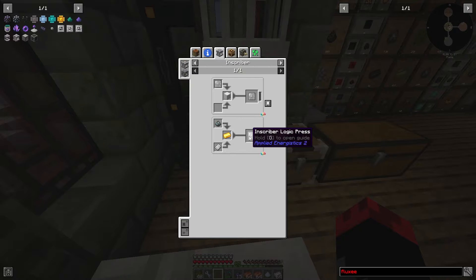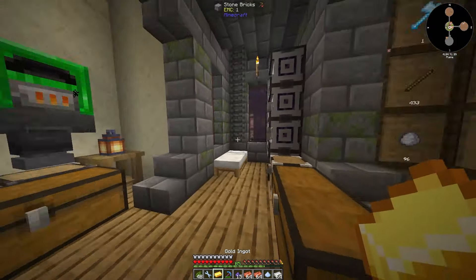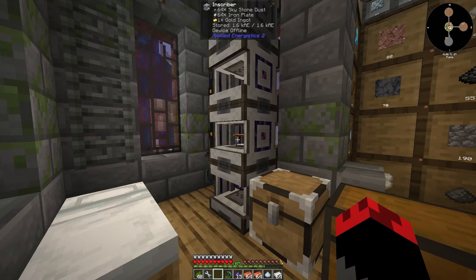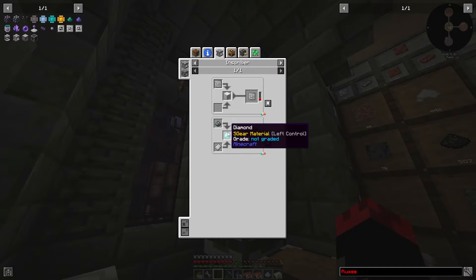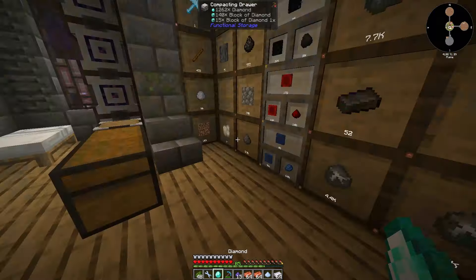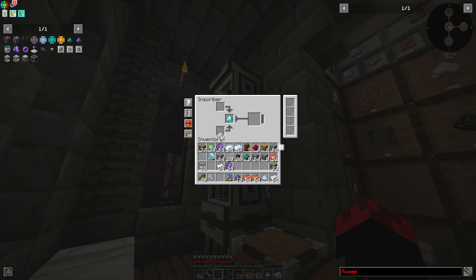Here we go, so we need gold, iron plate, and skystone. Let's grab one real quick and toss it in the middle — skystone and iron plate going in nice and slow. The next one we need to make needs diamond and other stuff, so let's grab a diamond real quick — by the boom, go to the bottom.